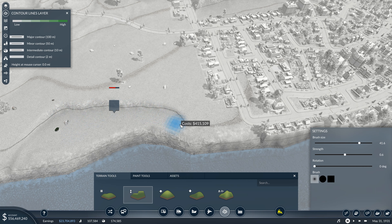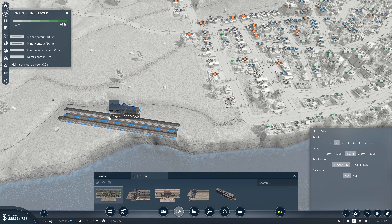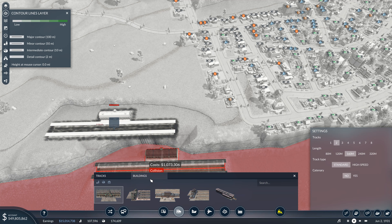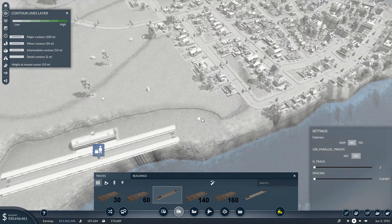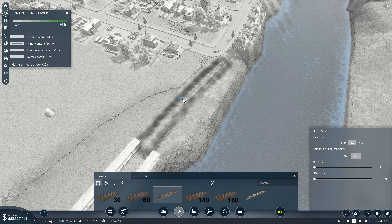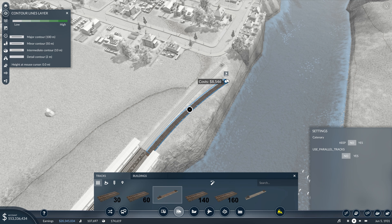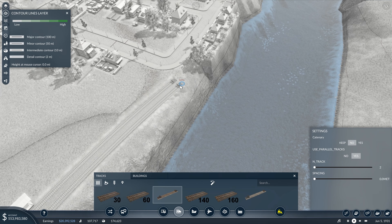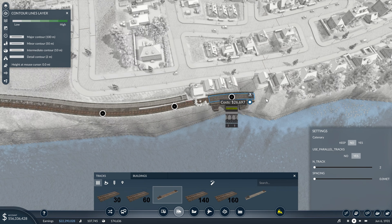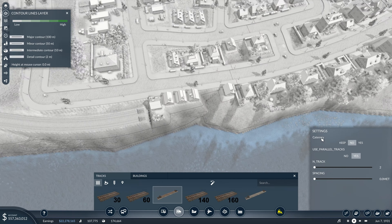Pause the game. Now come back in here and get this station again, but at the right height. There we go. Then we're going to bring this along the waterfront. Come on, get my track on the right side - right, like that. It's going to be a really tight squeeze through here. It's kind of tight here so we're going to turn off parallel.